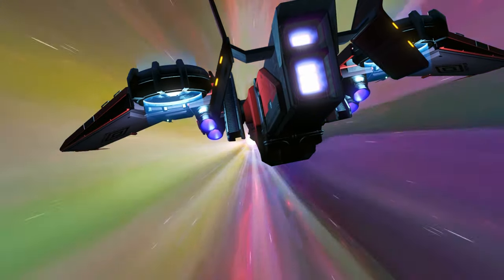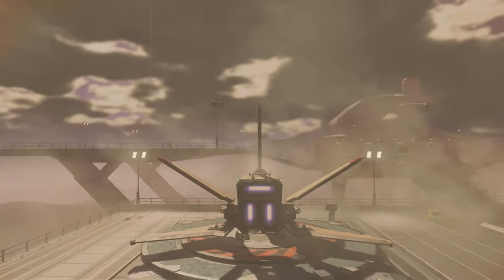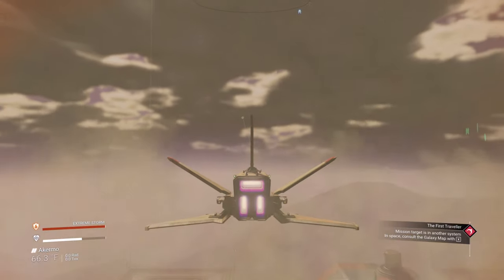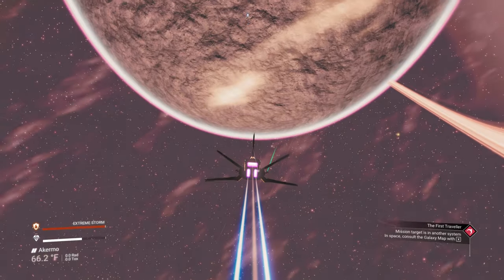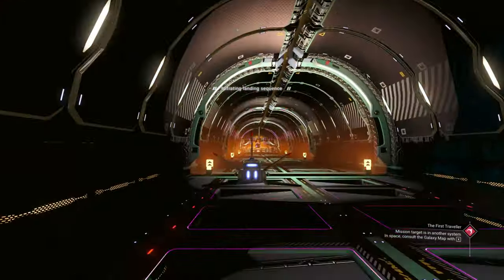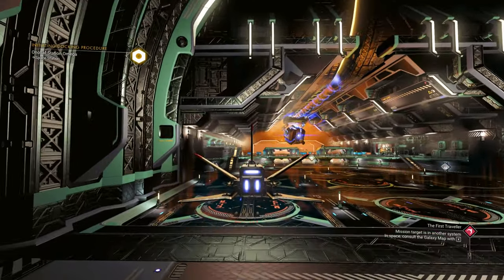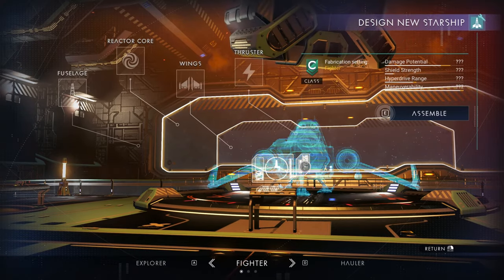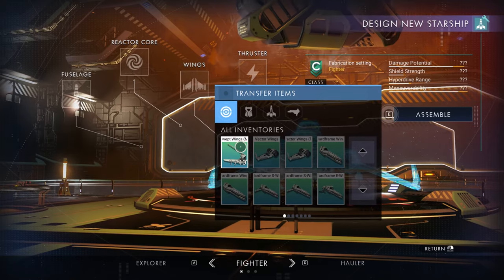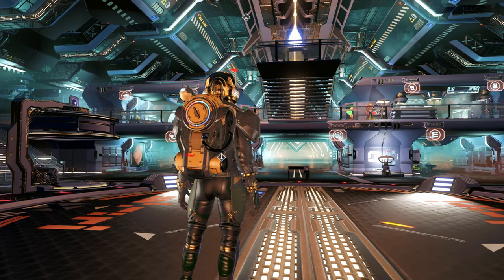No Man's Sky has done it again — someone tell them to chill out! Only 41 days after the Omega update, Hello Games released another big update called Orbital, because your brain will immediately leave the stratosphere. Space stations have been completely redesigned inside and out, new build parts are available, and most importantly, after years and years of begging for ship customization, it is finally here. But there's a catch.